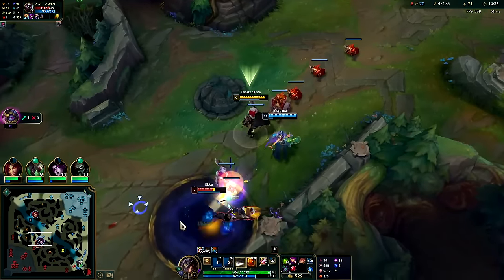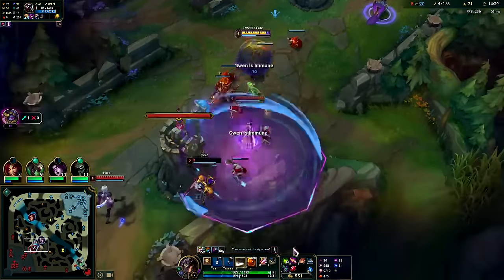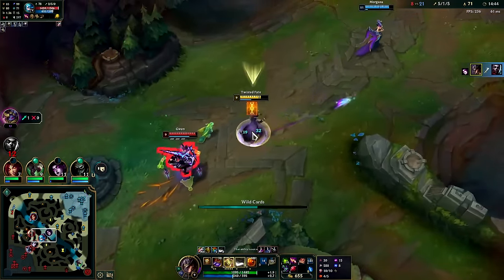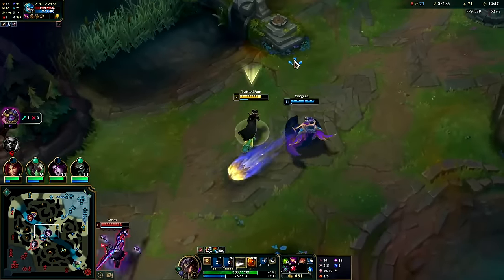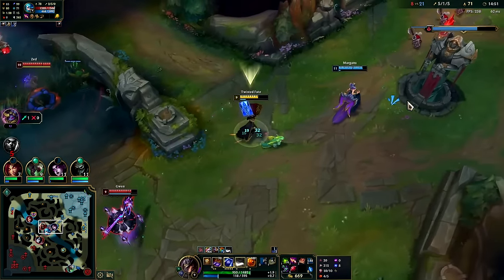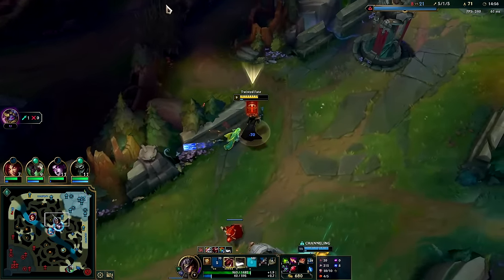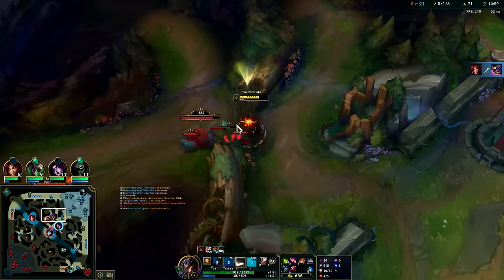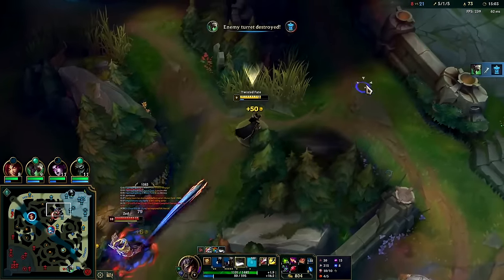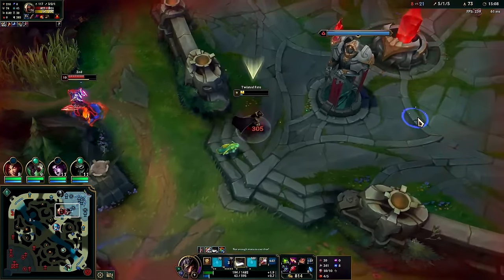Auto Q auto — that Morgana snare is non-existent. Get off me Gwen! Zed's coming over here — that's gross, get out of here dude. Such a gross character — I need to reset and play heavy for dragon. I knew he was gonna come over there; I thought his arm would still be on cooldown.